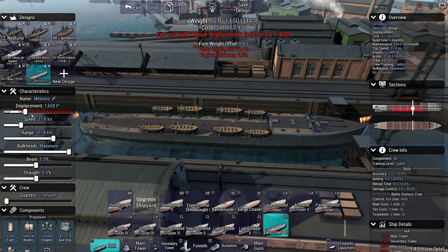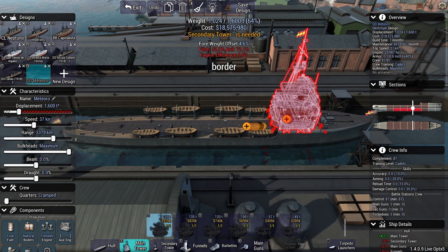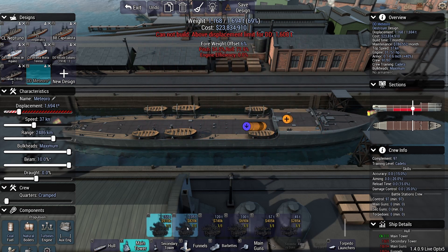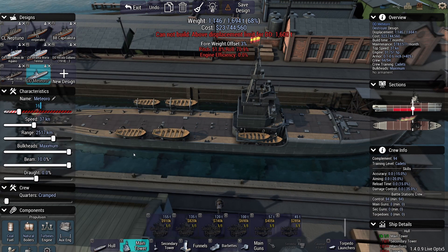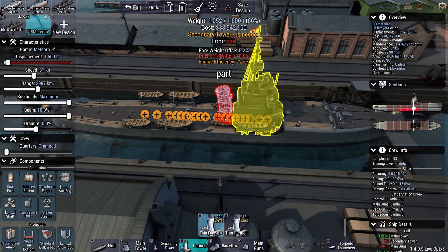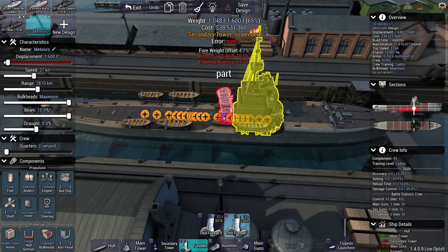6050 tons? 1600 — okay. 37 knots, 37 knots, we need to go fast. We don't have a lot of ships, we won't have a lot of destroyers. So whatever ships we have, we gotta make it count, right? Back to 1600 tons please. Try to keep the range up. Gear turbines induced, because let's face it. Two funnels, two stacker.